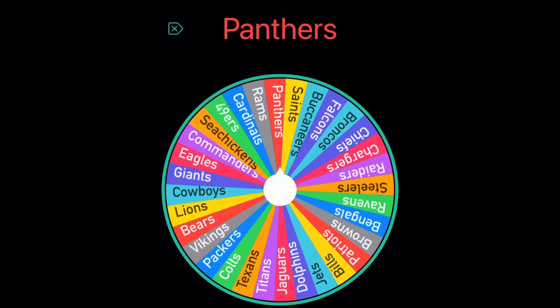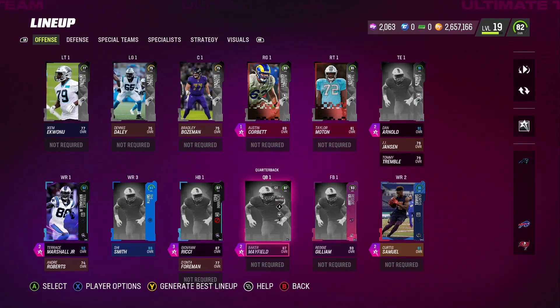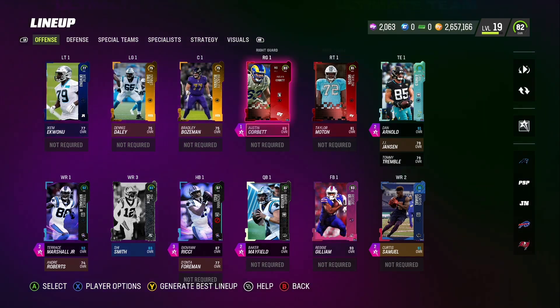Hey, what is going on everyone! Today we got another low budget team gameplay — today we got the Panthers. I'm looking forward to using this one because I think we got some really good studs on our team overall. As you can see, 82 overall, 85 offense, so it looks like the offense is going to be our strong point. Taking a look at the offense and that O-line — right side is pretty decent, left side not so much.